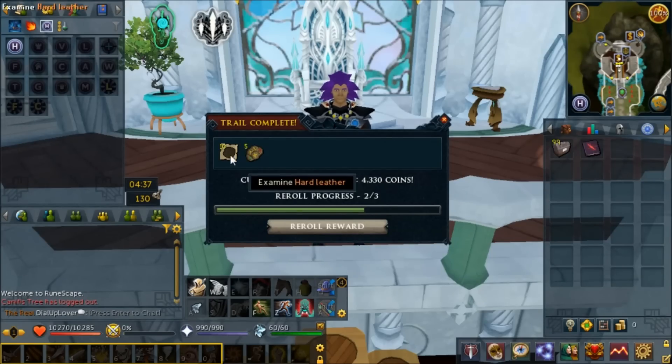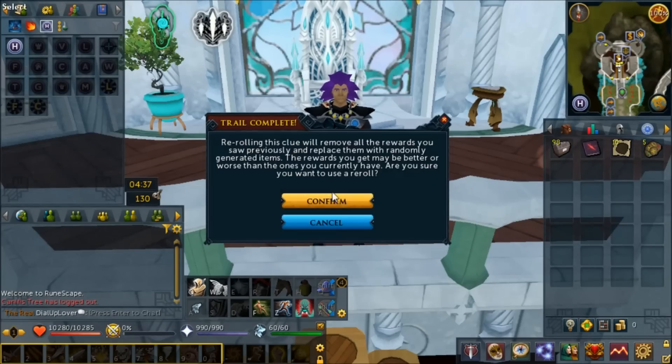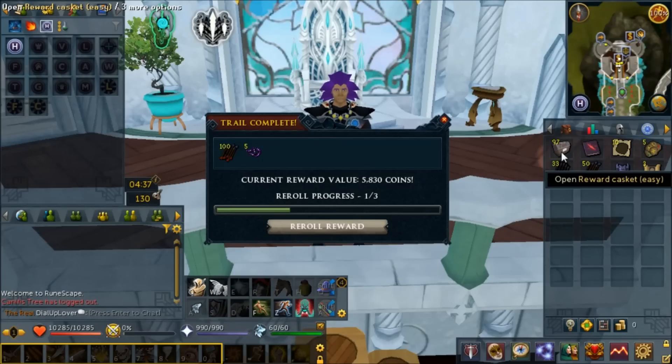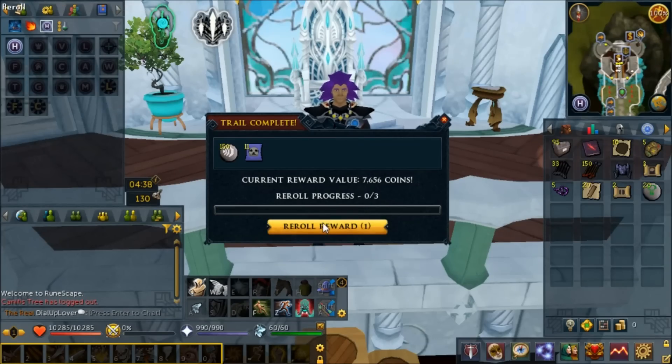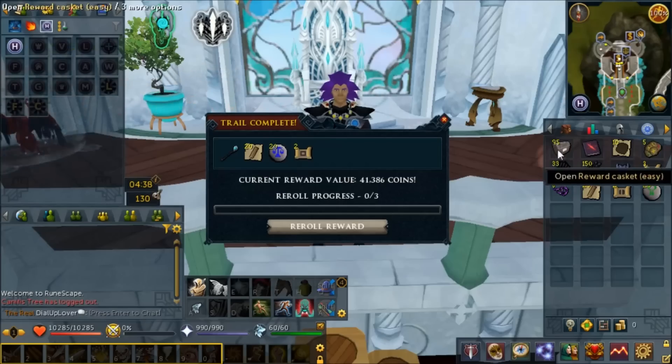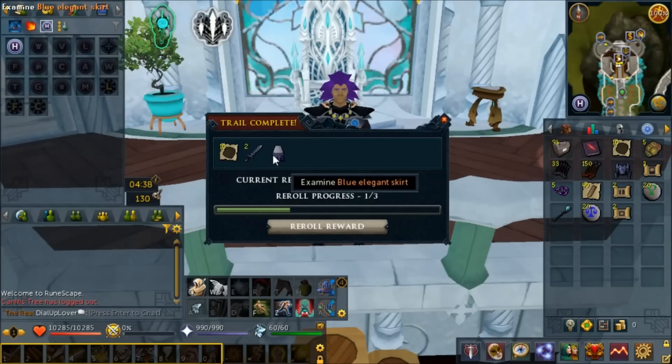Starting it off with a banger - hard leather. Obviously most easy clue rewards aren't worth much, so what we're really hoping for is some fortunate components. Staff of air and some oak planks. It's the lumberyard teleports that give most of the value - teleports are also going to be of good value.